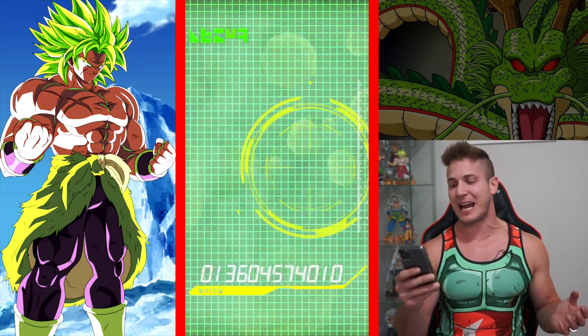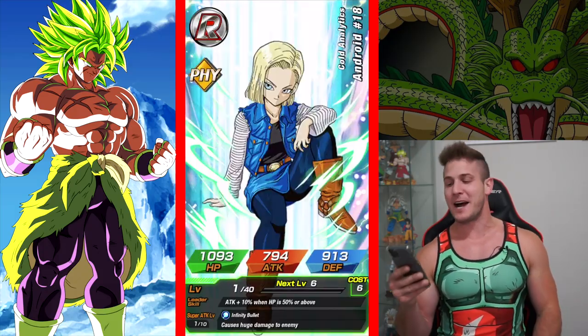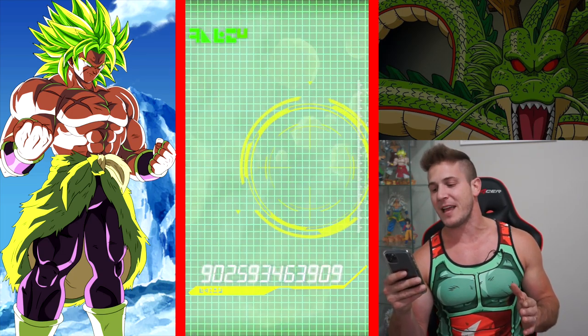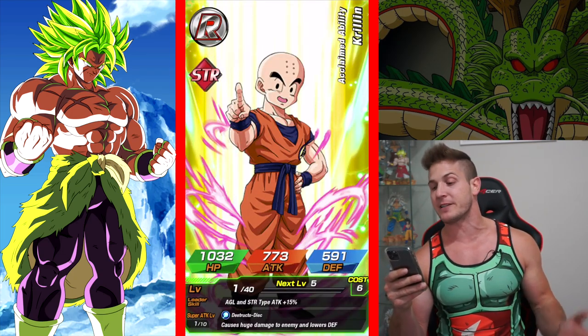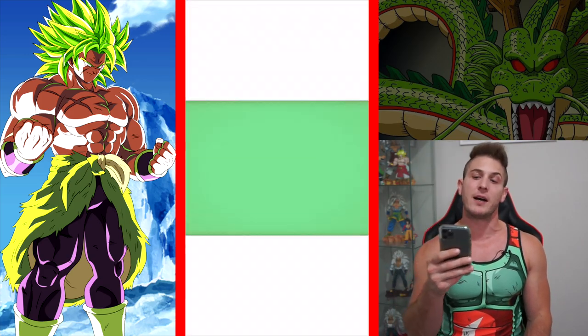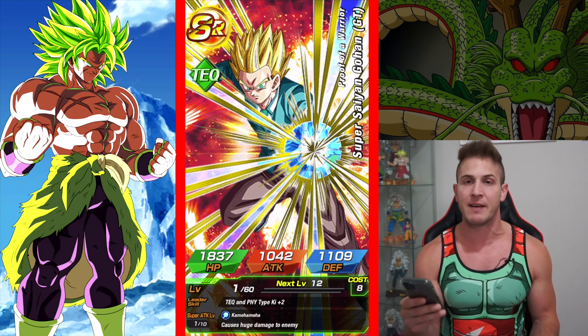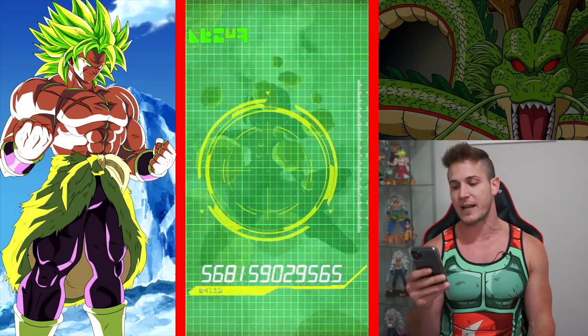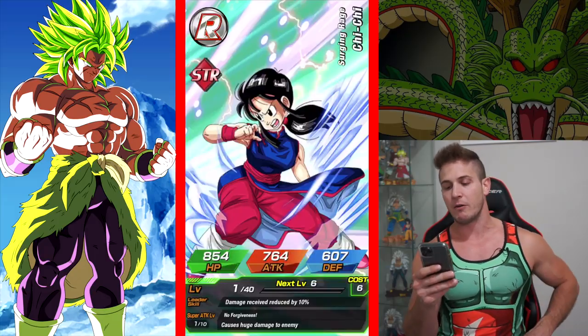I wasn't really sure we'd pull much out of a solo summon, but getting back to what I was saying — I'm not sure if you can use the STR Cumber to raise the super attack of this one, but once I pull Cumber I can find out because I already completed that event and have two extra copies as leftovers, so it kind of worked out.